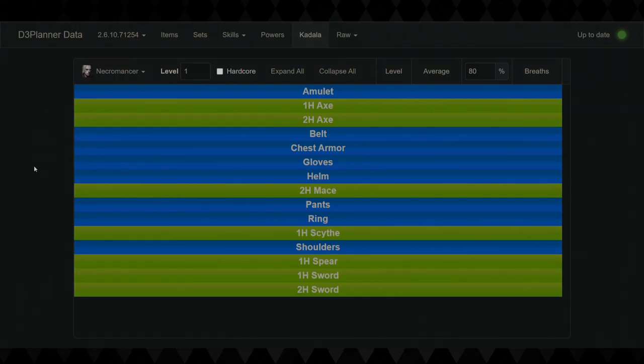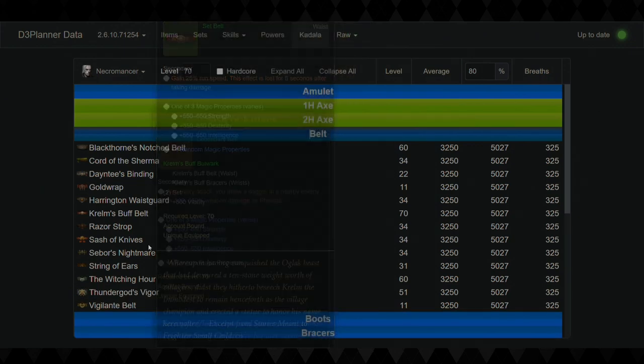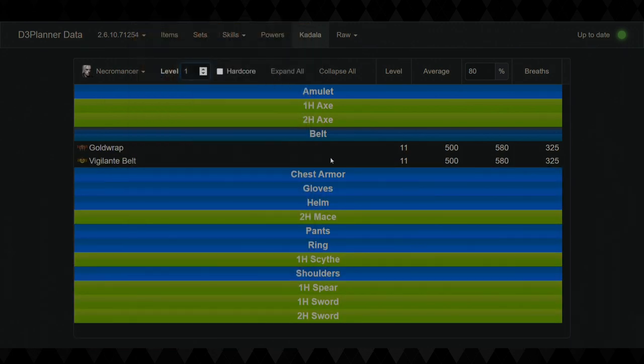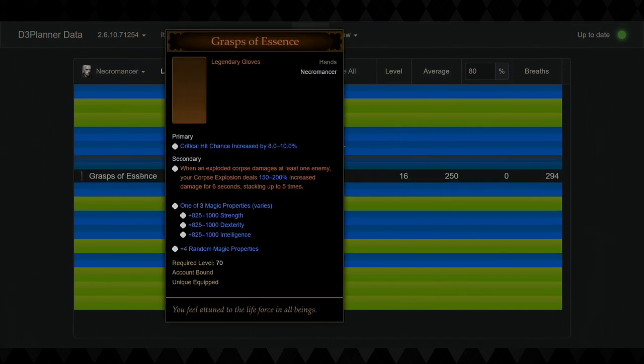We're going to start this off with level one blood shard recommendations. Some people still ask me why they roll at level one — well it's because if you roll at 70 for instance with belts, look at all the options in the item pool that are available. But if you were to roll belts at level one, the options go down considerably.